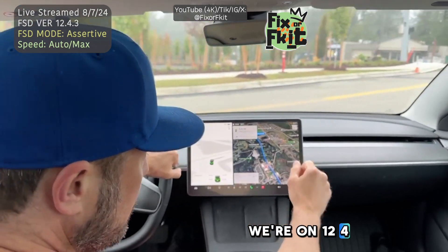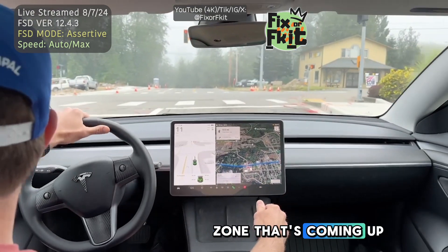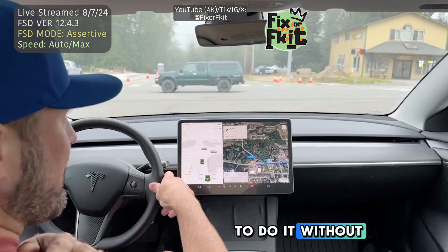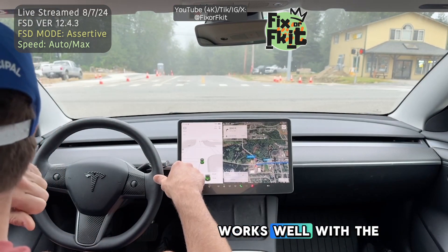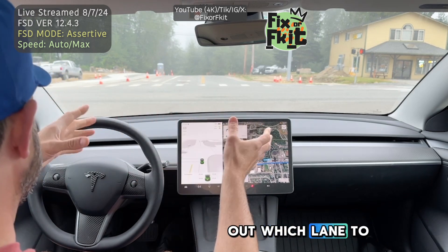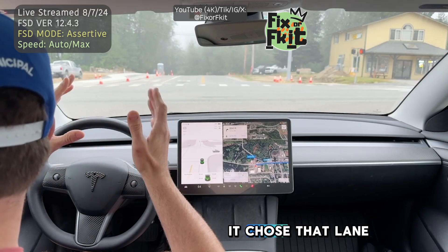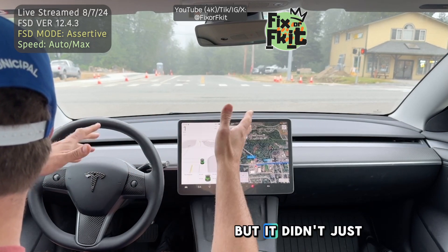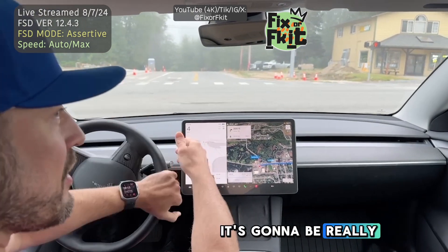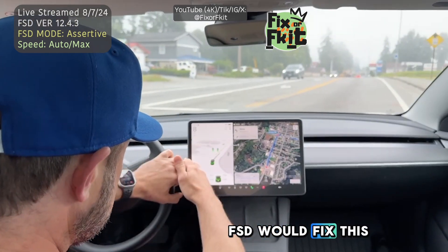We're on 1243 and there's a construction zone coming up. They just put out the cones. I'm going to try to do it with the elite car because I think it works well. Essentially, FSD couldn't figure out which lane to go into — there was oncoming traffic coming at me and it chose that lane, so I had to disengage. It's a hard one. This is like a weird edge case. It's going to be really hard to fix. I don't know how FSD would address this in the future.